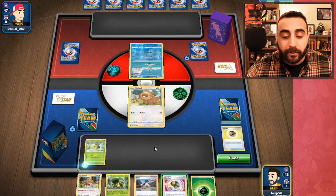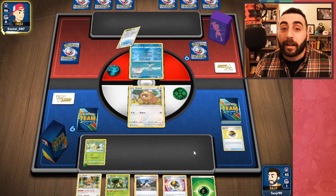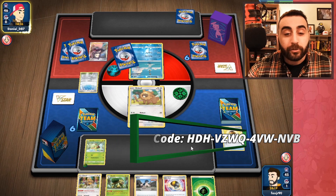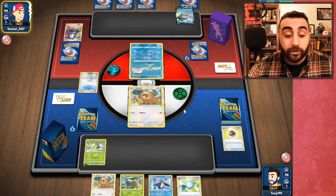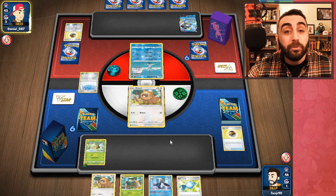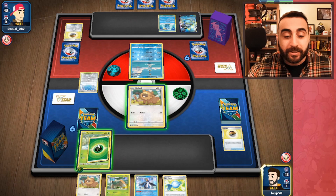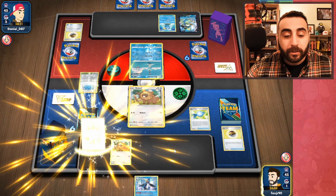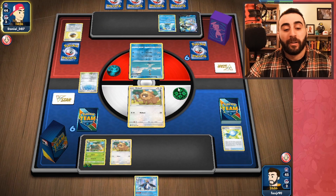We'll get the Turtwig and attach an energy. I want to save this Ultra Ball in case they throw down a Rapid Strike Urshifu. I'm not sure what they're playing — it might be Rapid Strike Malamar. They Marnie us straight off the bat, which isn't the worst since we can Rare Candy into a Torterra, but we don't have a Rapid Strike Urshifu counter so we do want that Manaphy.